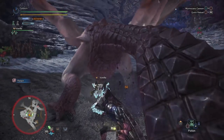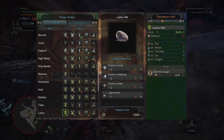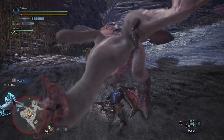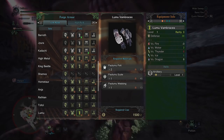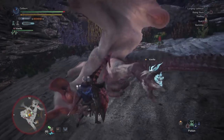Now hunt Paolumu — you'll want some of its gear too. If you swap out the Kadachi hat for Paolumu's hat, you're trading Constitution for Stamina Surge. It's a toss-up, but Paolumu's hat will have better natural defense. You'll also want to replace Tobi's gloves for Paolumu's gloves, as they grant Artillery, trading Evade Extender 1 for level 2 Artillery. This current set will be more than adequate for taking on the rest of low rank.